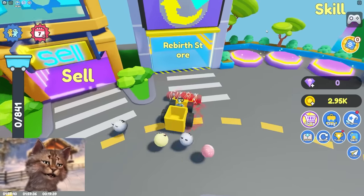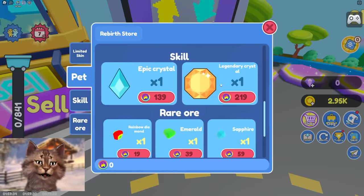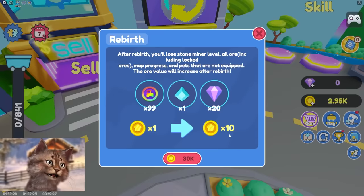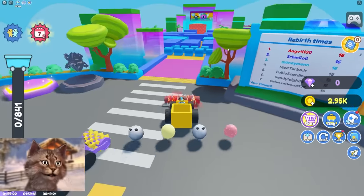Sell this — oh, a rebirth store! Whoa, you can buy all of this stuff. That's how people have all this stuff. Skills — you can buy skills! How do I rebirth? I think that's what I want. I need 30k to rebirth — that's what we gotta do, rebirth as fast as possible.